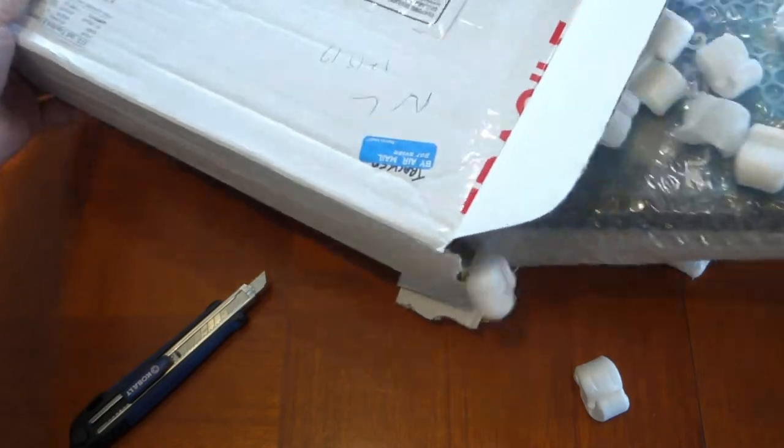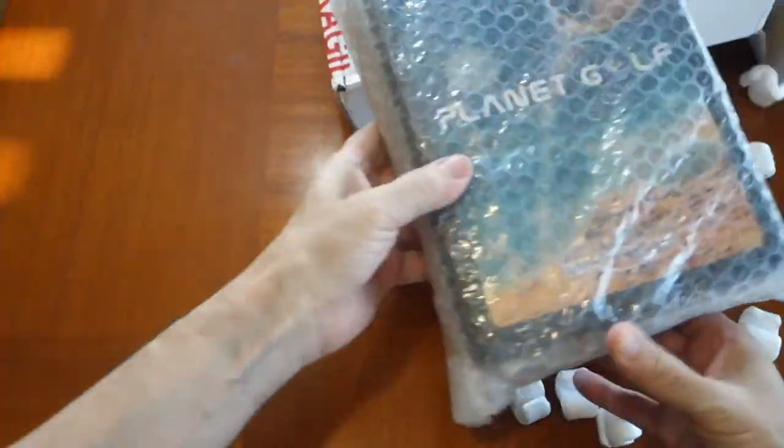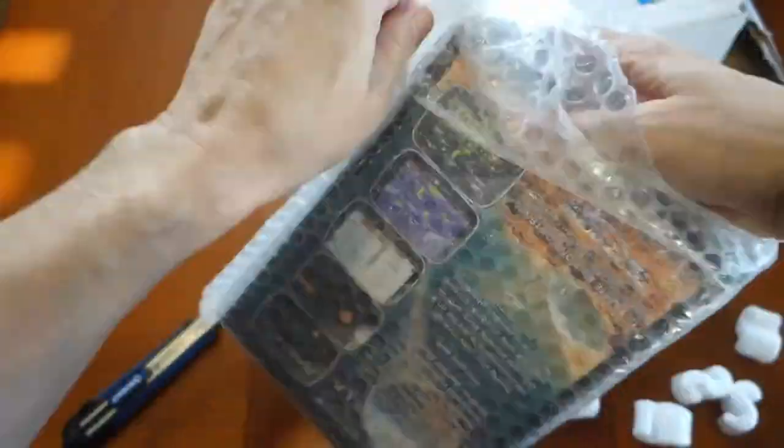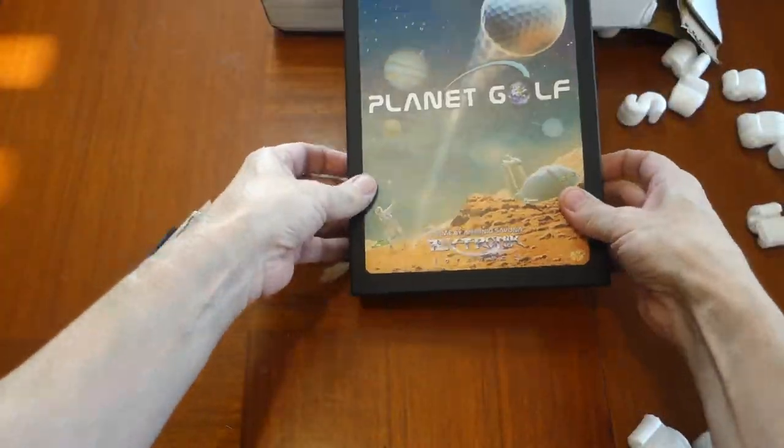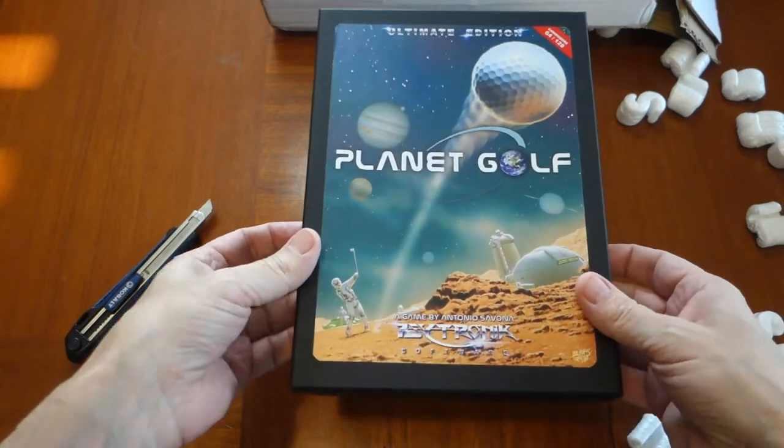The creator of P-Zero Snake, Antonio Savona, has followed up this instant classic with yet another great title, Planet Golf. Antonio created the game as a tribute to Alan Shepard, who was the first and only person to have played golf on the moon back in 1971.